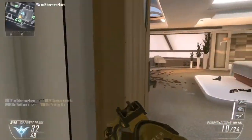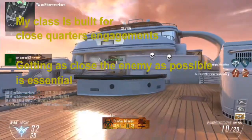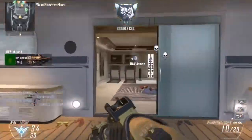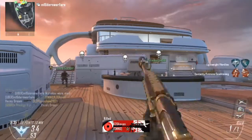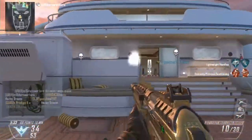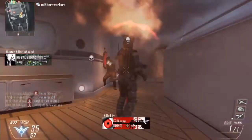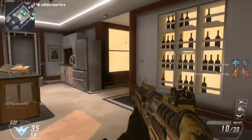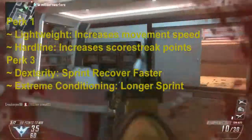For my backup weapon, I have the RPG. An explosive is always good with a shotgun, because this is supposed to be a short-range rushing weapon, and sometimes you need that explosive power to take out groups. For the perks, we're focusing on killstreak acquisition, and we want to improve how fast we maneuver the shotgun, because you want to get as close as possible to your enemy for the shotgun to be effective. Lightweight will help you speed past your opponents and overall get a lot closer to them, so you're able to get the kill.